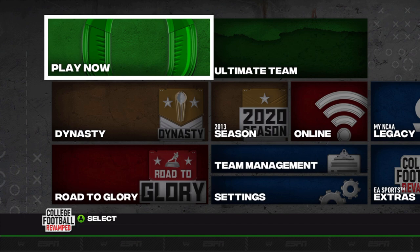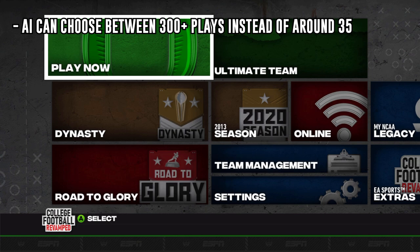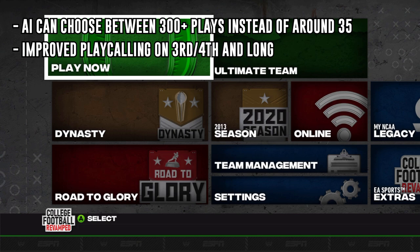Let's get right into the important stuff. The AI's play calling logic has been changed both offensively and defensively. You should start to see the AI changing up the way they call plays. Before, AI teams could only choose from about 35 plays in their playbook. Now they have every play available to them, but it goes beyond that — on third and long or fourth and long they're restricted to draw plays, non-play-action shotgun passes, and some screens. So you won't see them going with a halfback dive on third and 18.